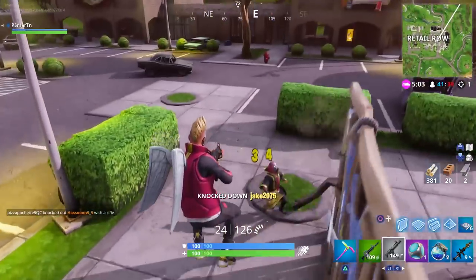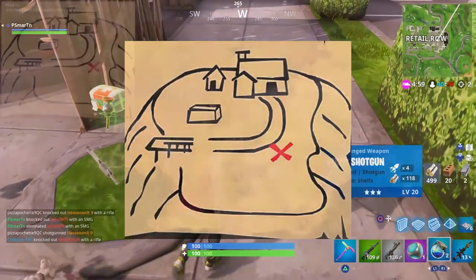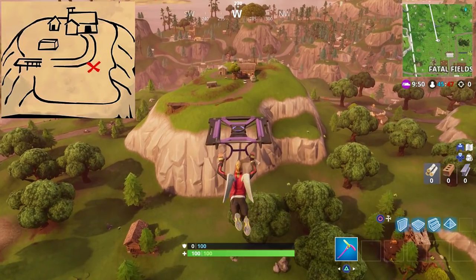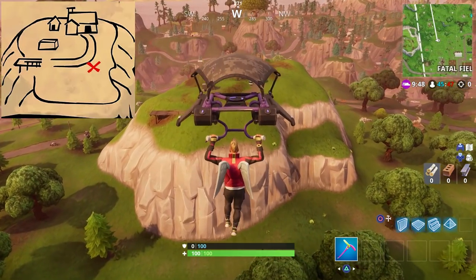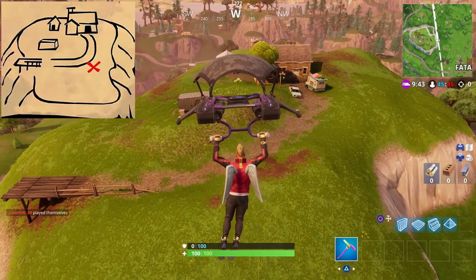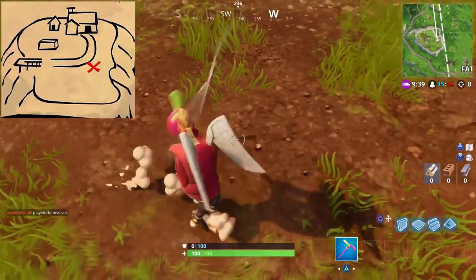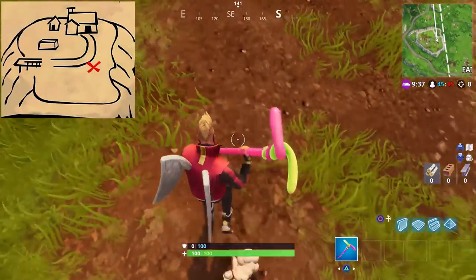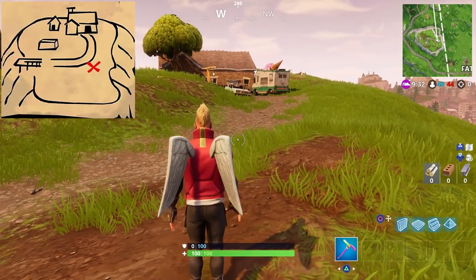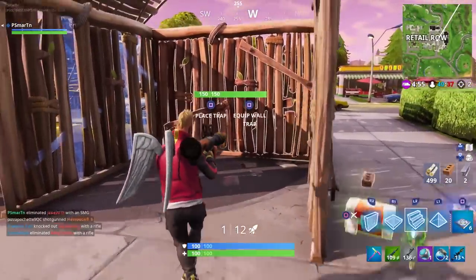First of all, follow the treasure map found in Flush Factory. This is the map right here, and once you see this I'm sure you guys know where this is - it's at the house on top of the hill over by Fatal Fields with the basketball court. When we're parachuting in you can very clearly see where it's at, and right on the corner of this road in this little dirt patch is where that battle star is going to show up. These challenges don't go live for a few hours so it's not showing up for me here, but this is where it's going to be once they do go live.